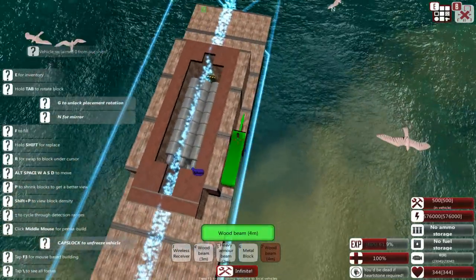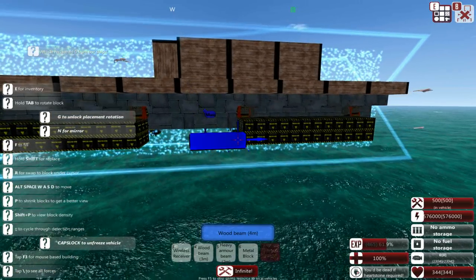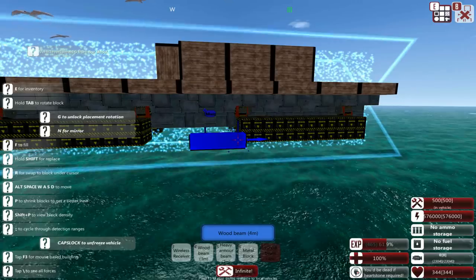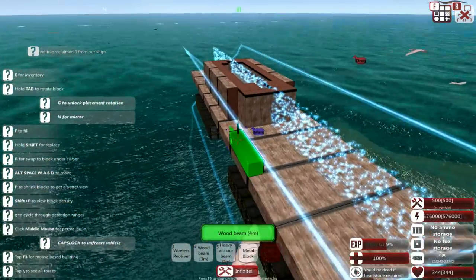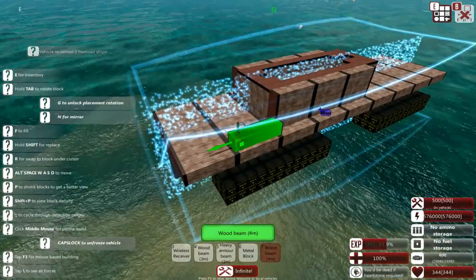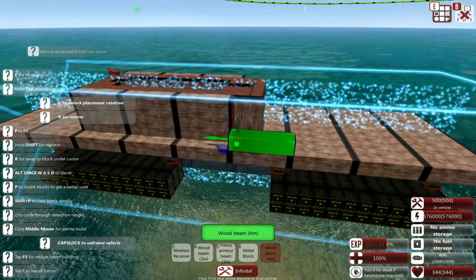A little while in and we have our steam boilers and we have our lovely batteries. This way we have 576,000 energy, which is translating to 23,000 engine power — which honestly isn't that much when it comes to lasers. Lasers can be a bit greedy, to say the least.